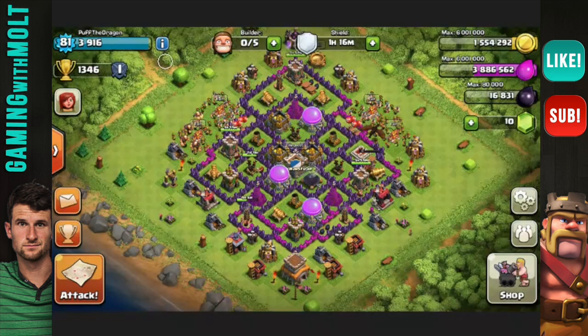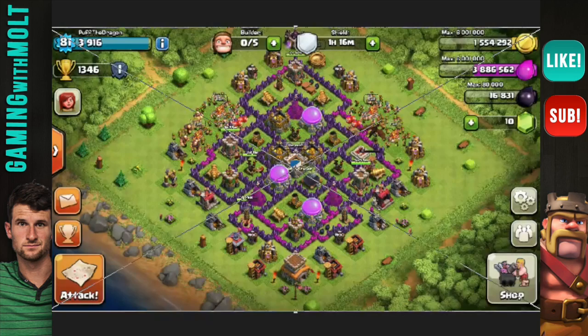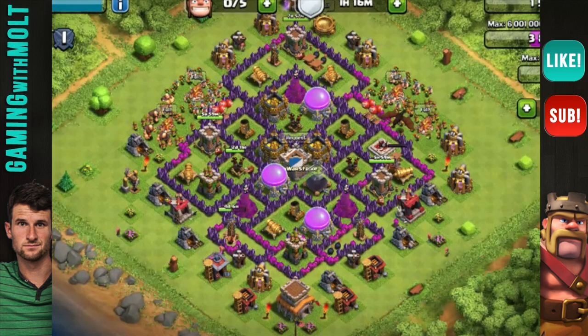Moving on to the next one — Puff the Dragon. I'm using Photoshop to zoom in on these, if you were wondering. He's a Town Hall 8 as well. His wizards are maxed, as are his mortars, and they are triangulated — right off the bat, that's perfect. He's farming right now, so his town hall is at the bottom. His clan castle is directly in the middle, which is great. He really doesn't have that much more maxing out to do — all cannons, mortars, and wizards are maxed.